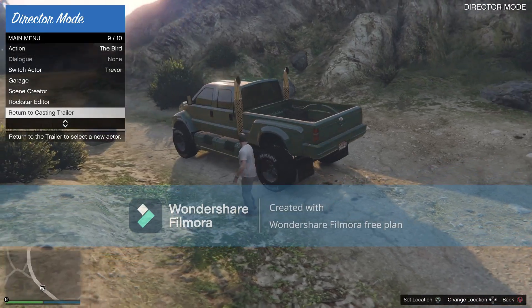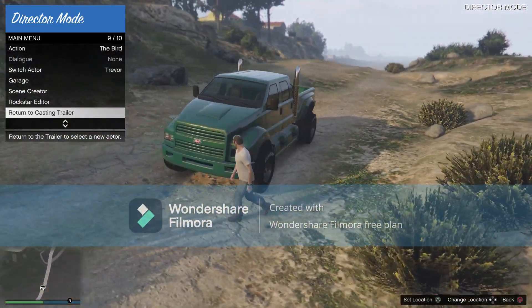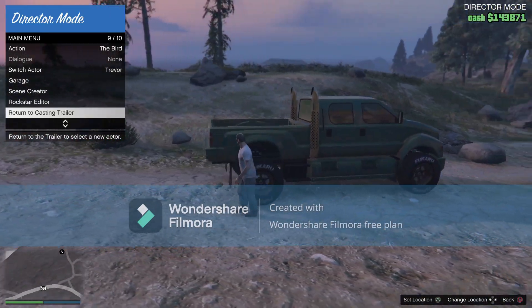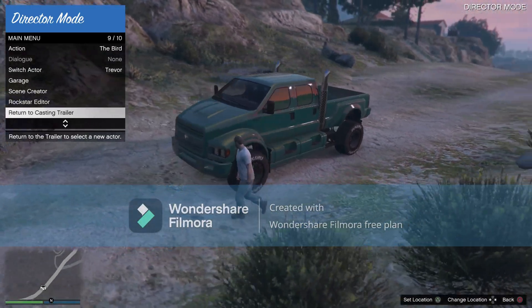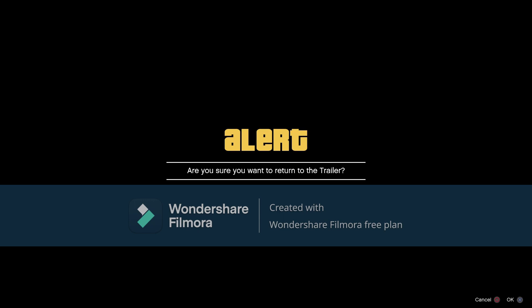Now you're just gonna wait until the money pops up in the top right corner. When the money pops up in the top right corner, you gotta wait until you go invisible. As soon as you go invisible, you just want to click on return to casting trailer and just stay on this alert.